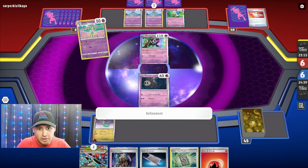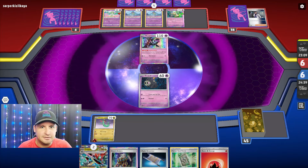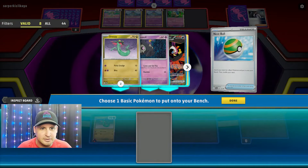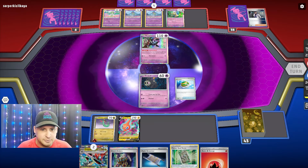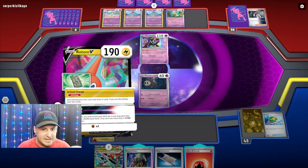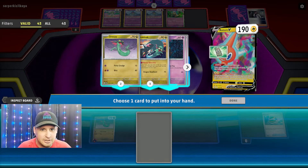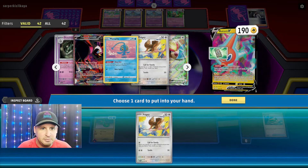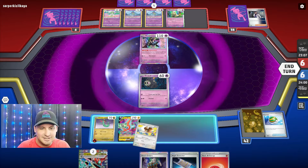This next card - I don't want it to be an Iono. A Nest Ball, Ultra Ball even - this is tough. Nest Ball, okay cool. So Nest Ball will get me my Rodom. I'm gonna need something, then Instant Charge. Do I do Dracloak or do I do Pidgey? Let's do Pidgey.